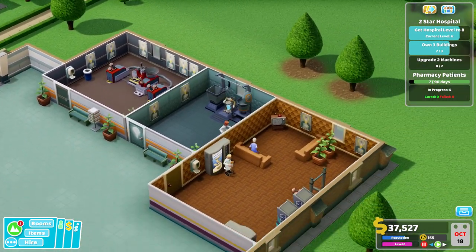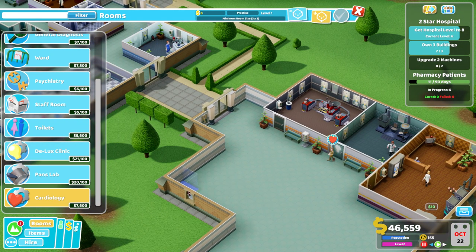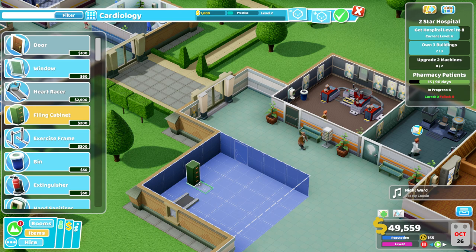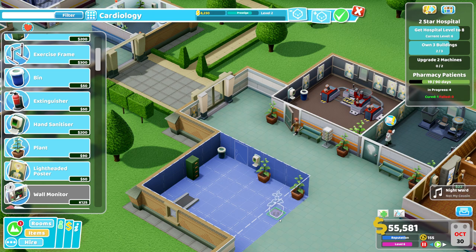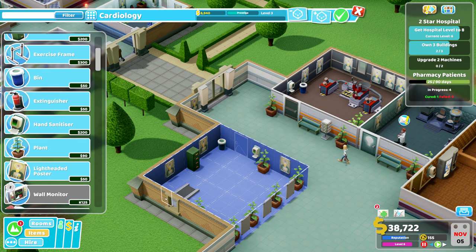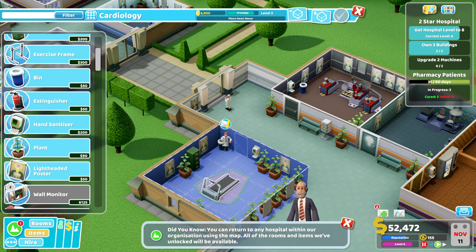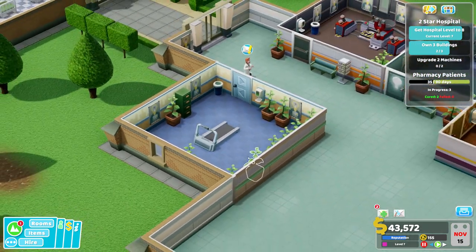That's a huge staff building — they should be happy. Now let's see what else we need: cardiology. That's a huge room for not much in it — a bit strange. Level 4 at least. Try not to slip in the sick. For this cardiology room, you should feel happy — or comfortable at least.